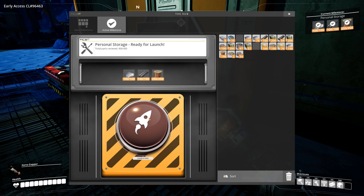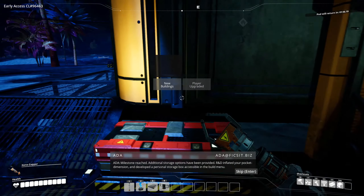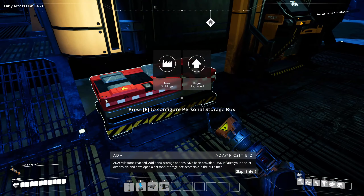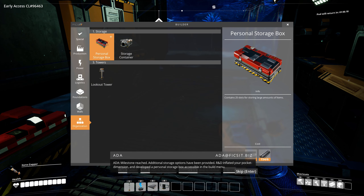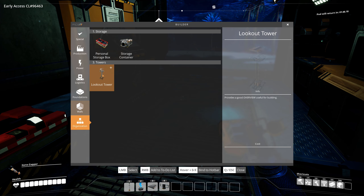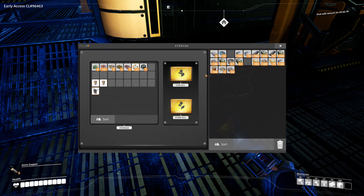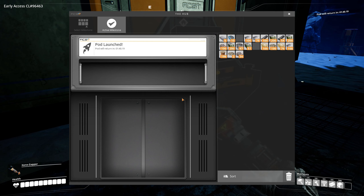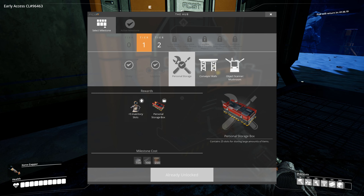Ready for launch. Personal storage. Milestone reached! Additional storage options have been provided. R&D inflated your pocket dimension and developed a personal storage box accessible in the build menu. That's good — so that works. I only got one and I keep filling up my inventory. And it gave me five extra slots — oh, that's even better!